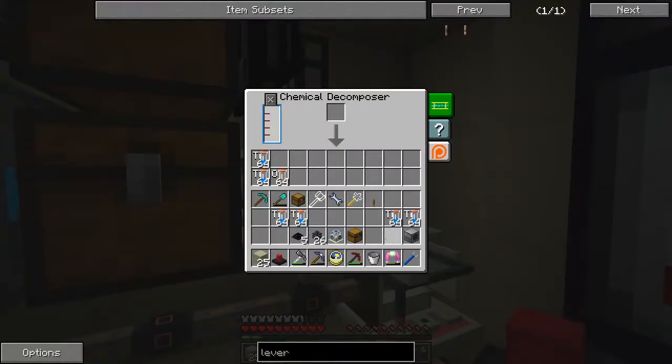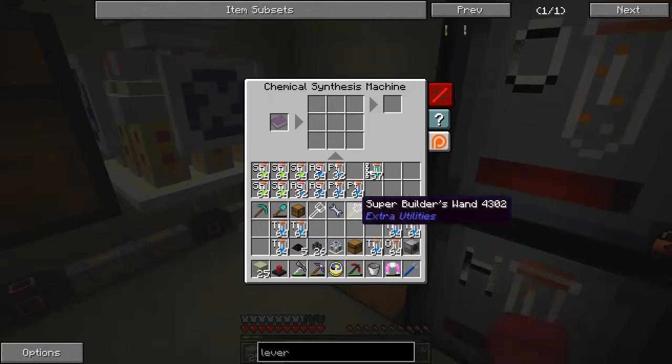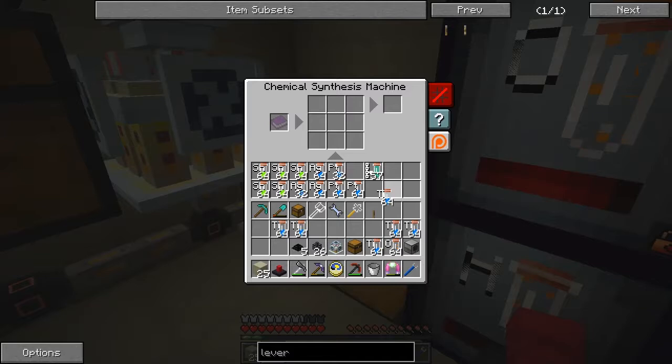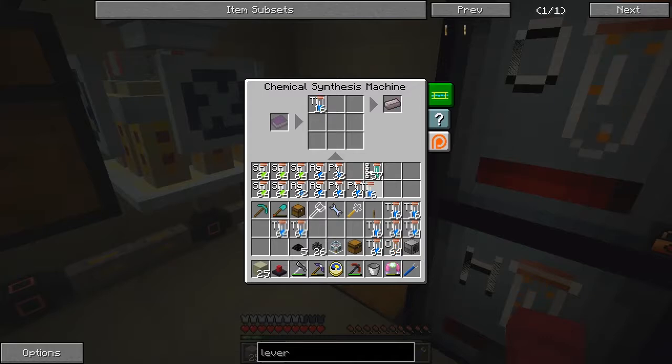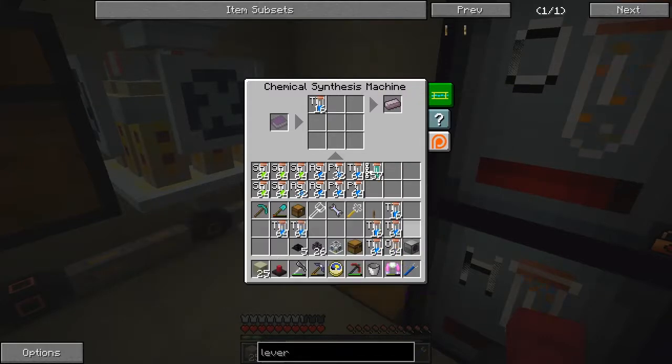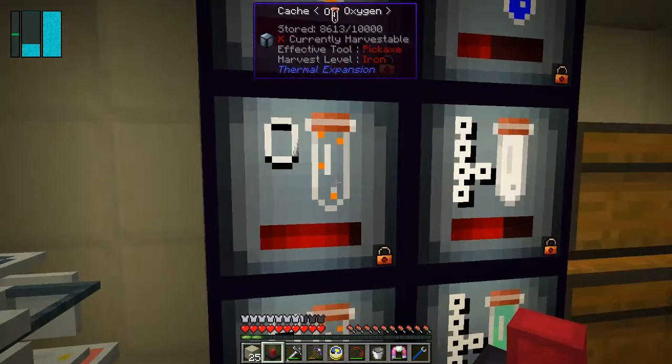I was decomposing titanium dioxide - that should fill up the oxygen. So let's take these out. I was wondering if I can actually make some titanium ingots, so let's split this into four and we can look in the foundry.